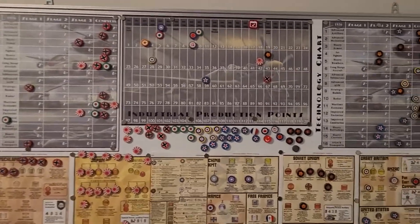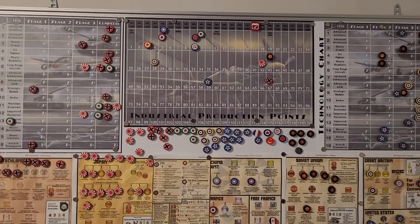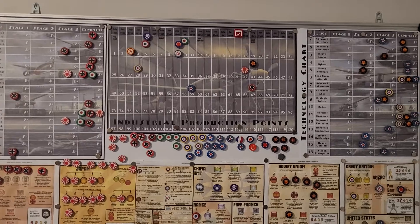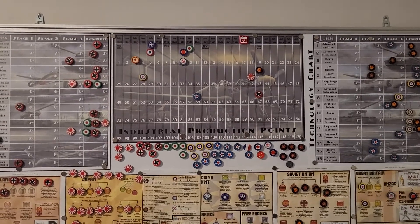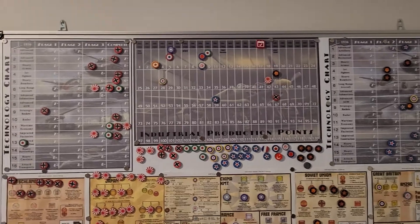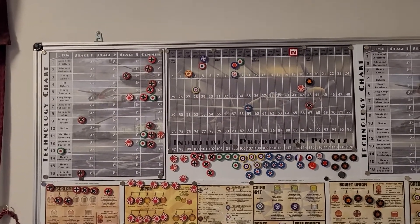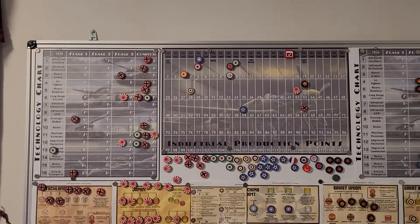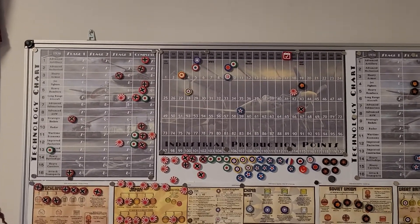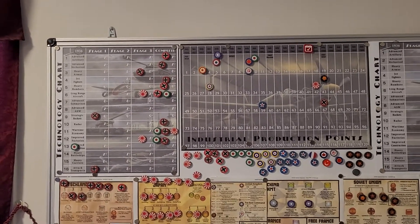Here's a look at our income chart. The USA has gone down a little bit. Germany is up there at 67, U.S. at 59, Japan at 42, the USSR at 43, England at 28, Italy still at 10 and not in the war. Anzac's FEC at 9, KMT at 5, France at 5, and the CCP at 3.